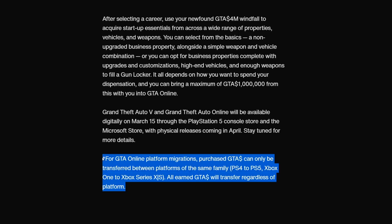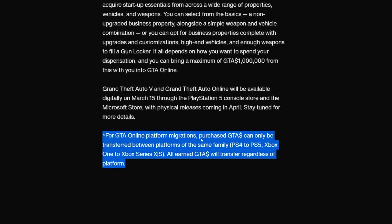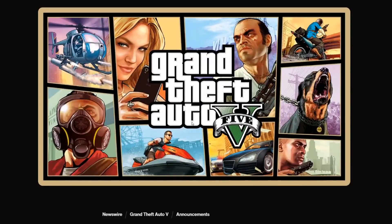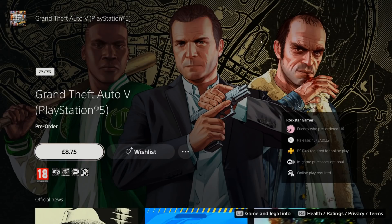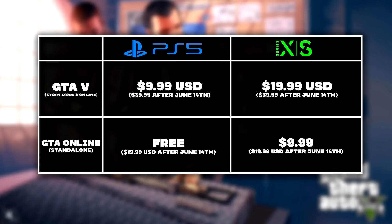Also, if you have shark card cash and you're trying to transfer from one platform to another, it will only work if they're on the same family — so PlayStation 4 to PS5, or Xbox One to Xbox Series X. Just in case you missed it yesterday, on PlayStation in the US it's going to be about $10 on PS5 to get story mode, whereas on Xbox it's still $20, so you do get a bigger discount on PlayStation.